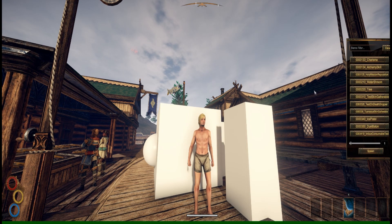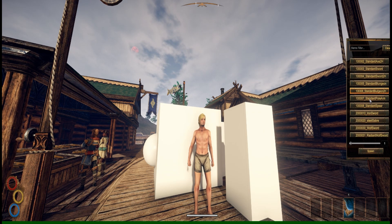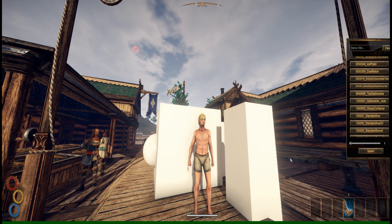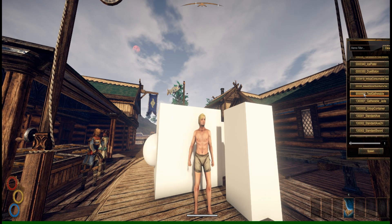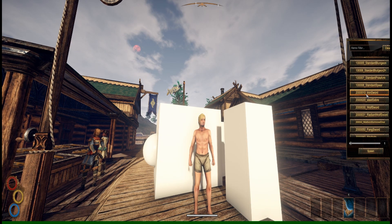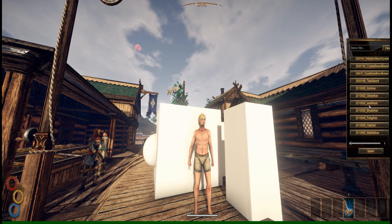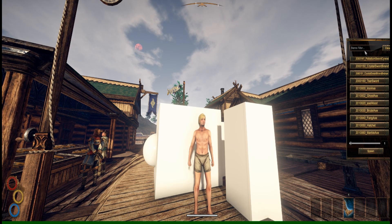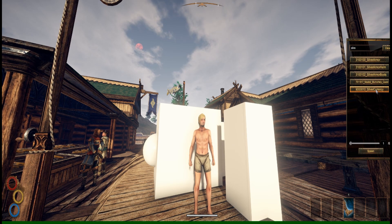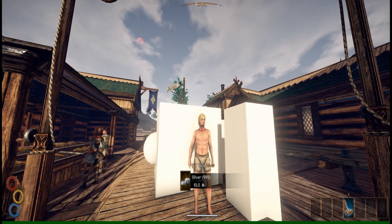So if you hit F1, here's the list of everything you can spawn — even some developer stuff. Like you can see the blocks behind me, you can spawn that. So you can spawn silver currency, slide it over, spawn, and bam — silver. So yeah, that's the spawn menu basically.